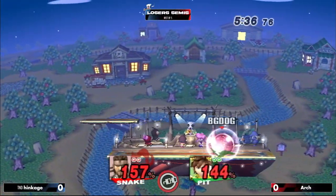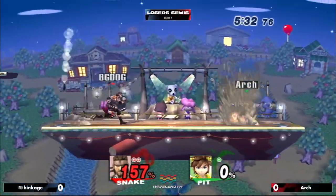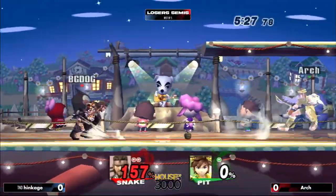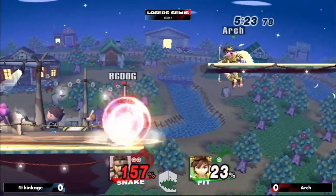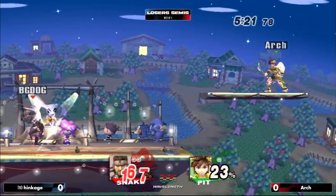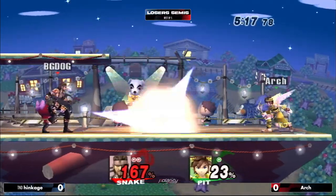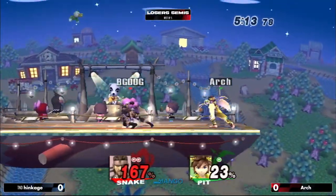I know everyone thinks of Pit as Mr. Honesty now — like Smash Ultimate, Smash 4 — but in Brawl, he was honest by comparison to some of the top characters in the game, but damn, he had some annoying stuff. Those arrows are just ridiculous. It's like a Falco laser, except you can control it — you can aim him down just slightly right there. It's terrifying to deal with. Look how good that is. And he just stalls with that up special, out-camping Snake right now.